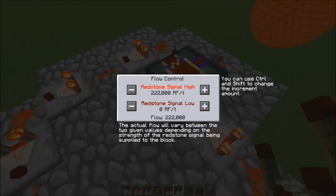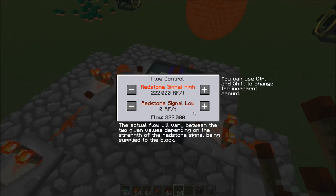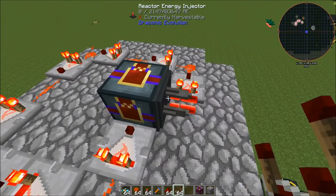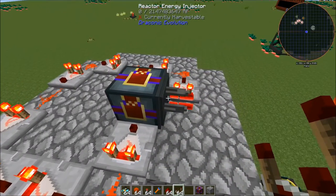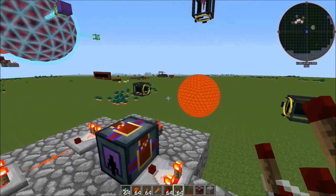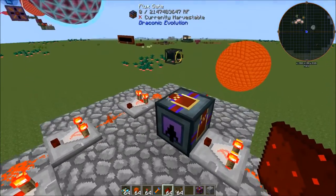If it's getting a redstone signal of 15, this flux gate is going to allow 222,000 RF a tick to move through into the reactor energy injector. However, if you didn't use the flux gate, it's just going to take all the power into here and you're really not going to get any added energy output from your reactor, because this thing's just going to eat everything up.